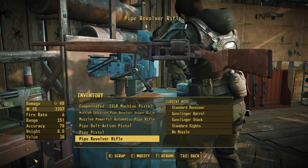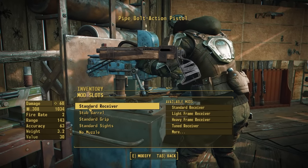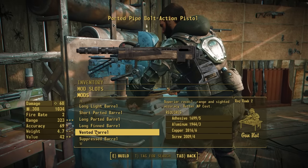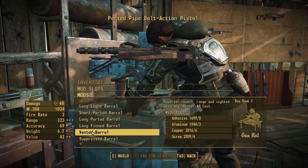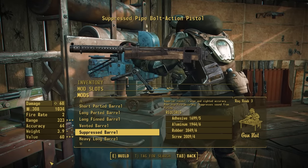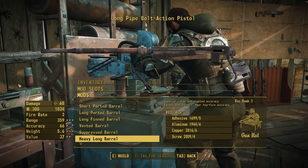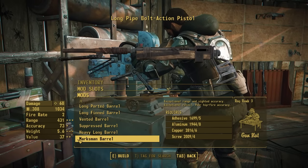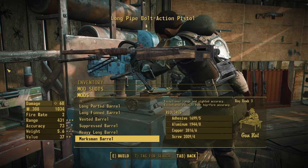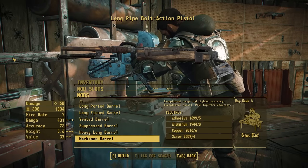Now let's move on to the bolt action and see what it has to offer. No new receivers for this one or for the regular pipe gun — we will be doing that in the remesh project — but we do have new stuff in the other categories. In the barrels there's another vented barrel shared across all the weapons, a new suppressed barrel with a different mesh from the one on the pipe revolver, and then the rest are unique to the pipe bolt action. The heavy long barrel is made out of a lead pipe and extends the range since this is the sniper option of the three weapons. Then we have the marksman barrel which has a nice long wrapped barrel with a bipod mounted on it — and yes, I know you don't want to add bipods to barrels, but it's a pipe gun and it's Fallout, so I'm keeping it.